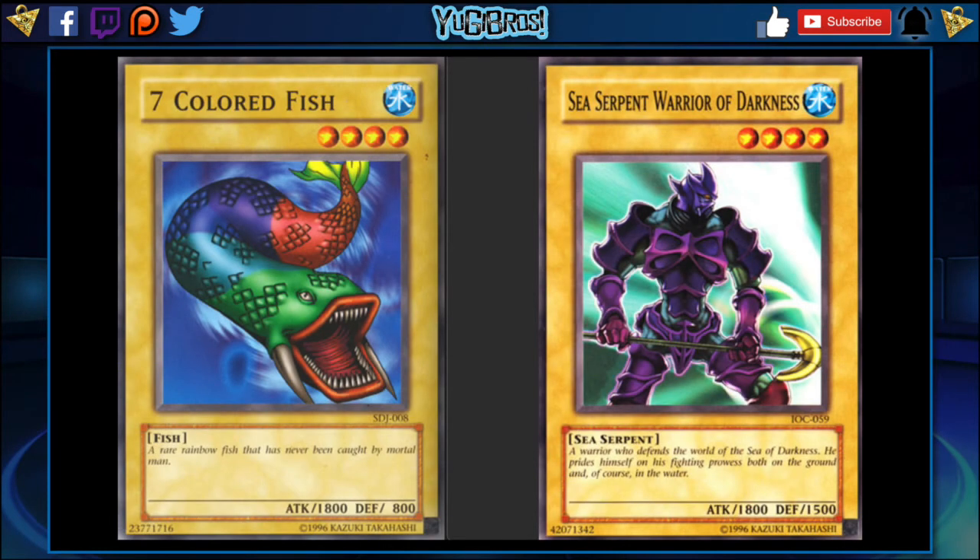My next one is Seven Colored Fish — I'm going to pair this with Sea Serpent Warrior of Darkness. The reason I favor Seven Colored Fish is that its defense is 800 versus Sea Serpent's 1500. Unless Konami wants to continue having High Tide be the big water normal monster in the game, Seven Colored Fish and Sea Serpent Warrior paired with a Legendary Ocean bring these boys up to 2000 attack. I know 2000 on a normal summon is a lot, but let's talk about how Charging Gaia the Fierce Knight already exists in this game as a free 1900 beatstick. You have to pair it with Umi, otherwise it won't be there, and it is 1800 by itself — which is pretty good right now.